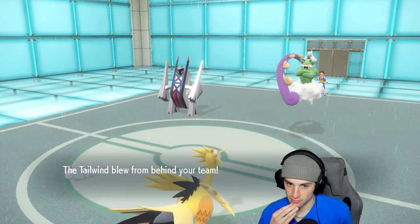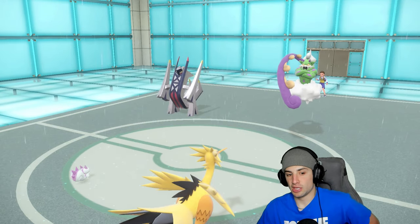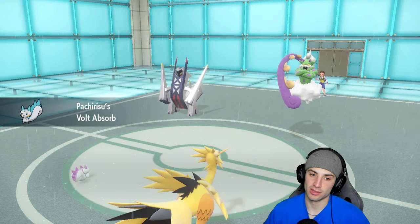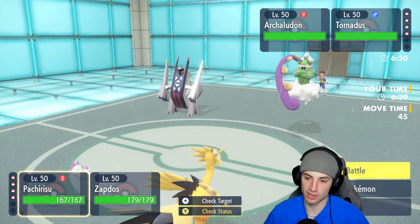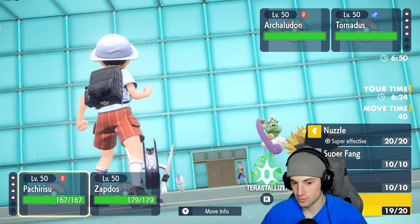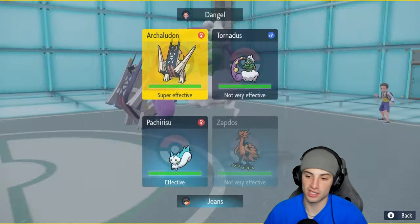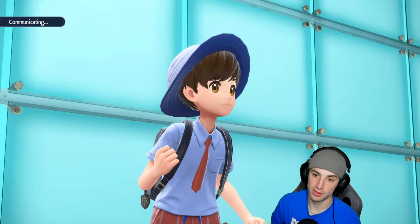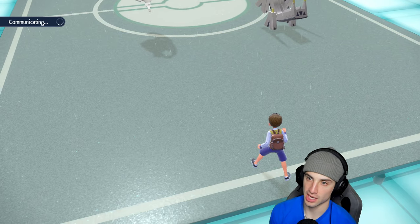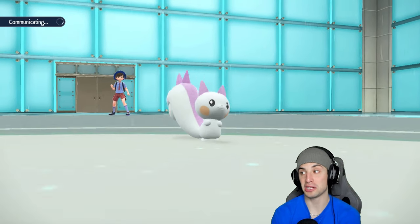I think I just go for another Follow Me here and then Terastallize so we don't take big-time damage from a Bleak Windstorm. I think they're gonna Tailwind this turn. Volt Absorb Pachirisu is helping us out. Archludon is plus one on Special Attack now, which is scary. I'm still gonna Follow Me just in case it switches to target my Zapdos. Then I Terastallize — I do not like Bleak Windstorm one bit.